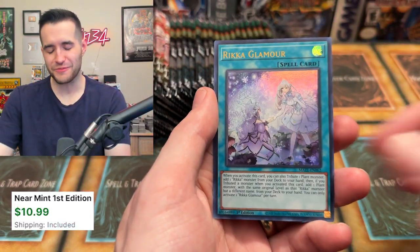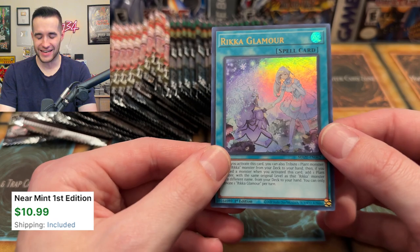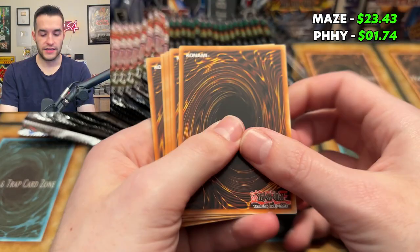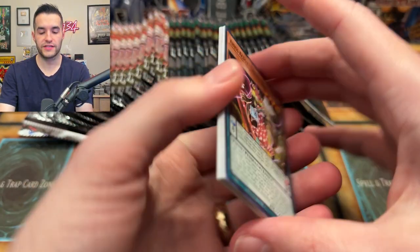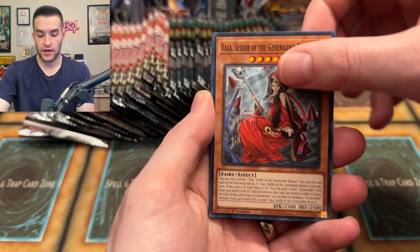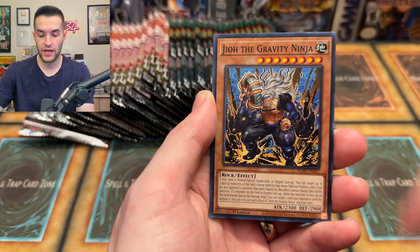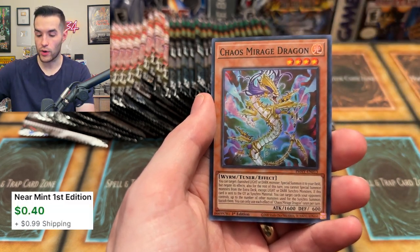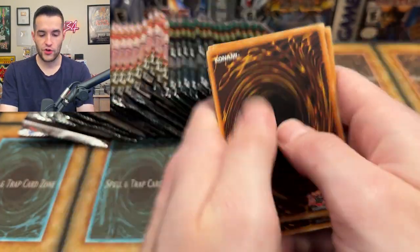Still no Rikka Glamour ultra rare. A second ultra - not bad. There's usually three per box so we've got one more, maybe a collector rare. Let's get us some Kashtira cards, let's get some big value. Let's get a starlight - I'm down for that. Tearlaments Scareclaw, Vela, Numeron, Dynamondo, the Geho, Shell of Chaos, and a Chaos Mirage Dragon. Chaos cards - can't complain, love chaos.